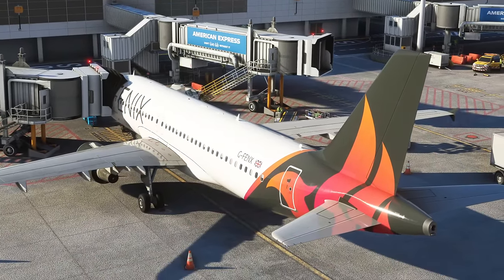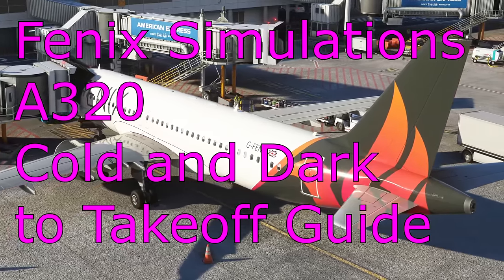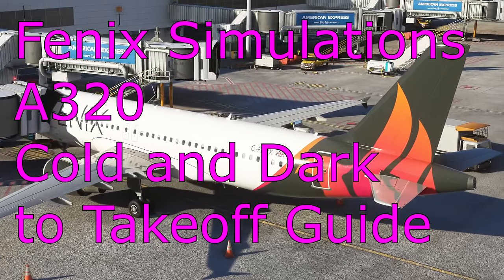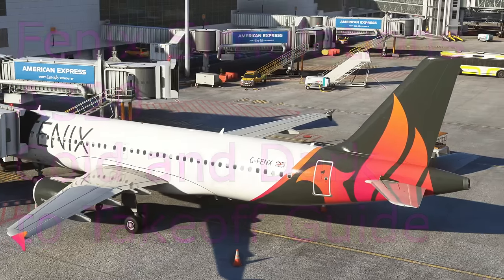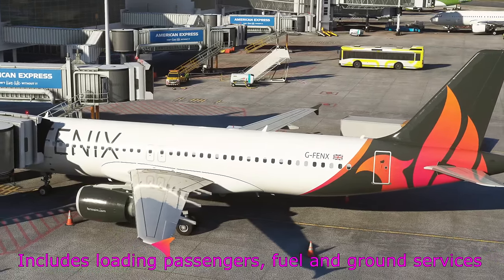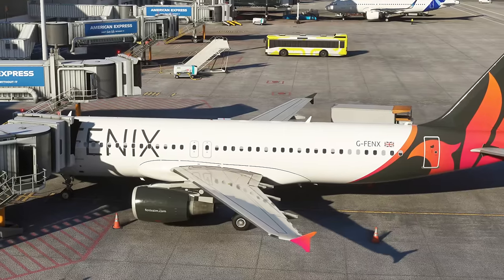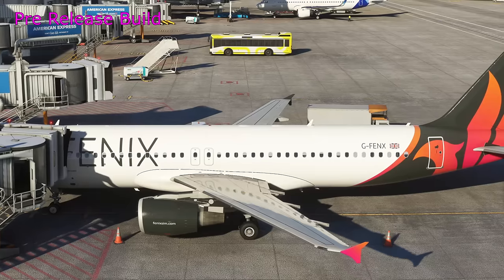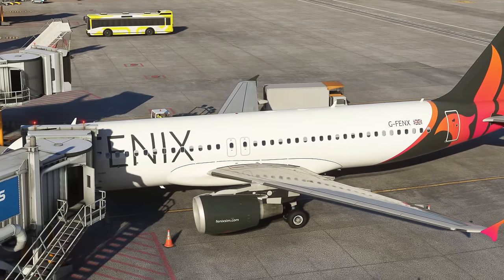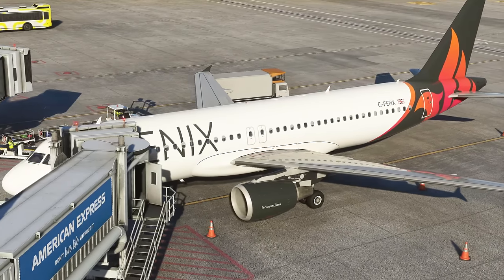Hello everyone and welcome to another video with me 320 SimPilot. Today we're going to take a flight in the Phoenix A320 for Microsoft Flight Simulator. This is a guide on how to set up your aircraft, load it up, power it on, get the engines running, and taxi out and take off — a complete cold and dark guide for those who've never flown the Airbus before.